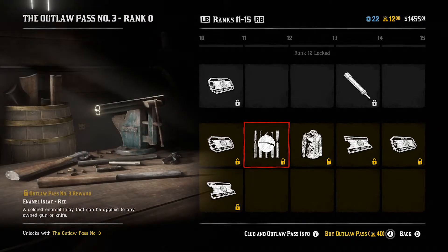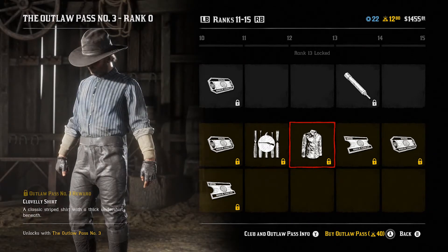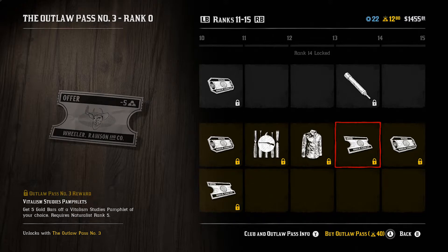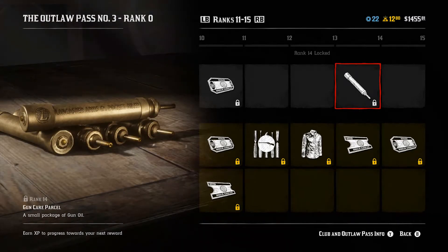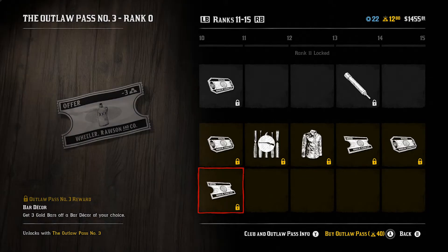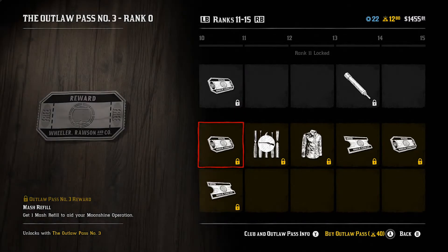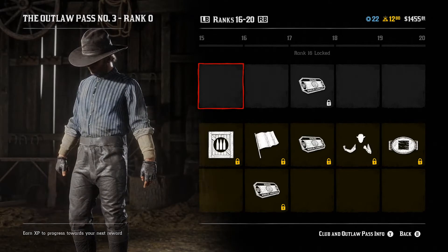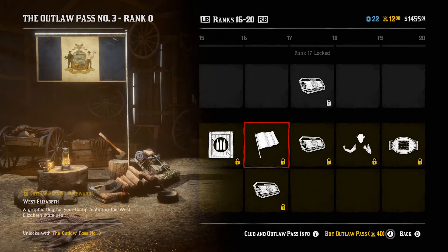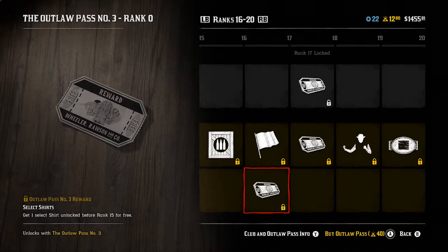Rank 11 gives fast travel tickets, a mash refill, and 3 gold bars off bar decor of your choice. Rank 12 has enamel inlay red for your gun. Rank 13 has the Clovely shirt — I like that. Rank 14 has a vitalism studies pamphlet and 5 gold bars off a vitalism studies pamphlet for the Naturalist role. I'm curious what those cost. Rank 16 has an ammo parcel with sedative ammo. Rank 17 has a West Elizabeth flag for the camp and one select shirt unlocked before rank 15 for free.